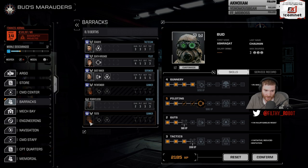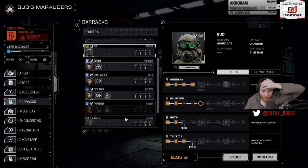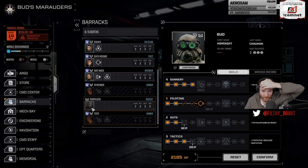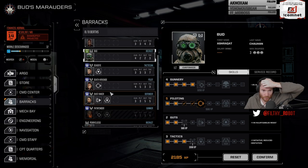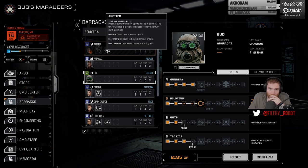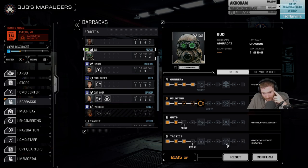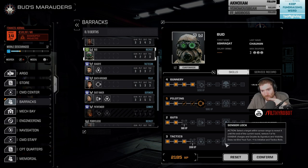I'm building two long-range guys. I don't really want to build any more long range until I have some sense of how many long-range mechs I'm going to be using. It would be nice to have a couple more people with ace pilot — we're at two right now: that guy and that guy. This one is building gunnery, ace pilot. I could build a different version, but tactician ace pilot — I don't think that's really where we want to be.